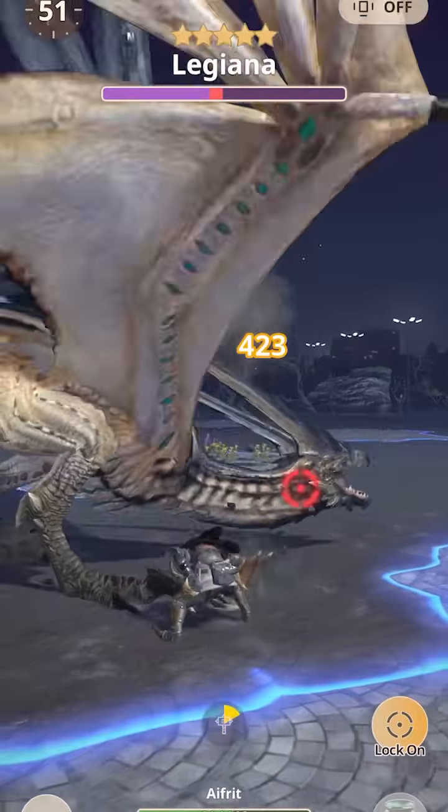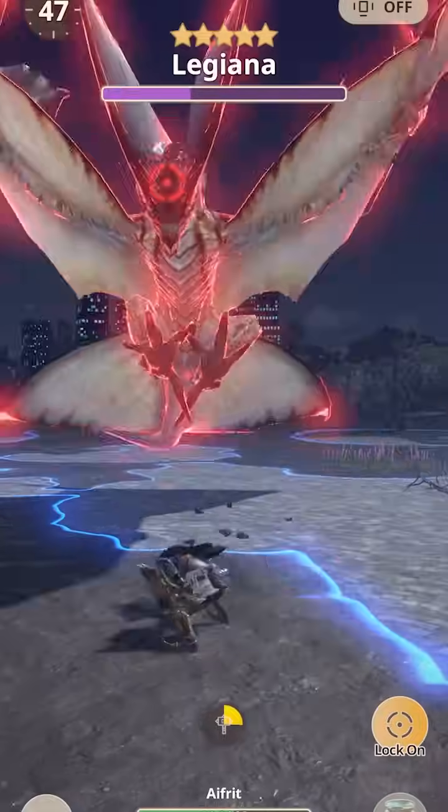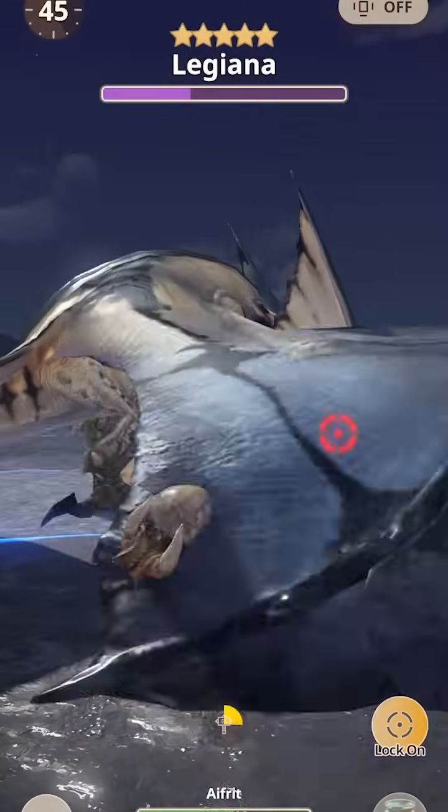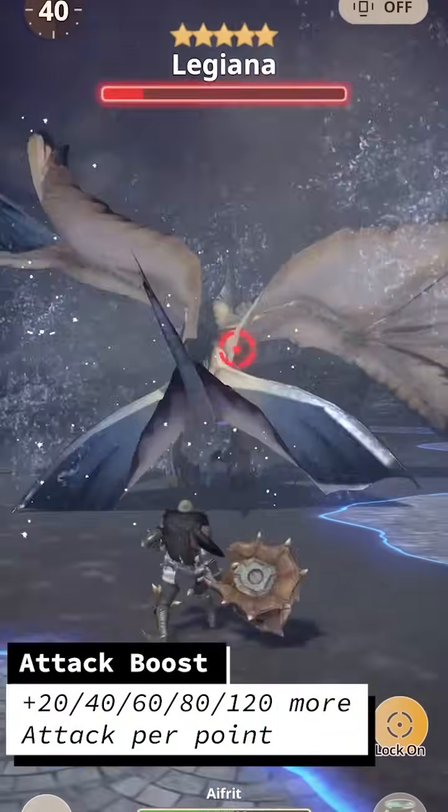If you're not familiar with motion values, this means that weapon attacks seem to deal a much larger portion of your total attack than in ordinary Monster Hunter games. This leads well into what is probably the strongest skill in the early game: attack boost.